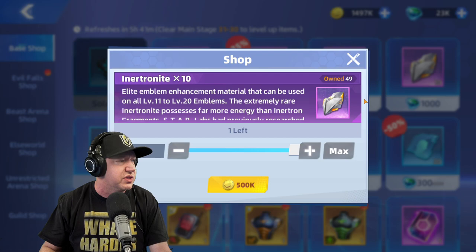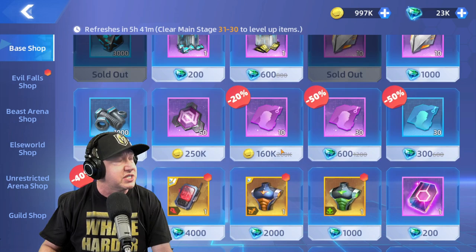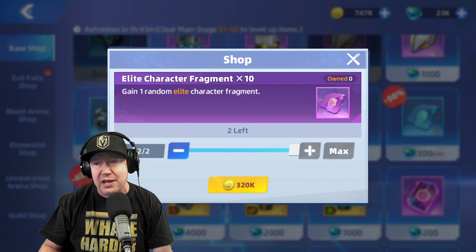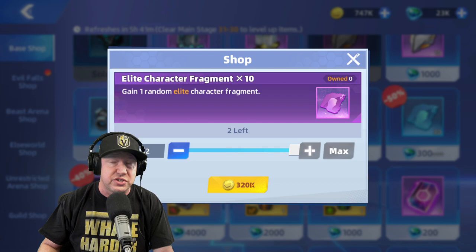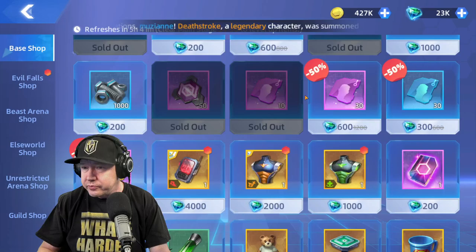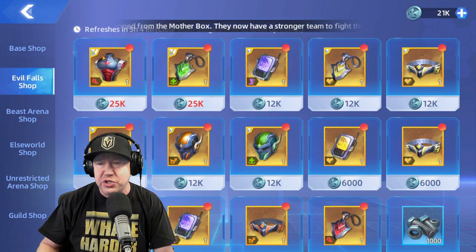This upgrade currency is the primary bottleneck I'm experiencing. There are purple ability materials used for emblem levels around 10 to 20, collection materials, and epic and elite fragments. Higher tier characters like legends and epics all require those as well. Sometimes I need 500 extra pieces to upgrade other characters, so I pretty much buy everything here.